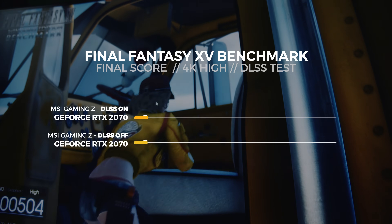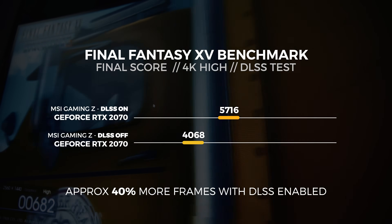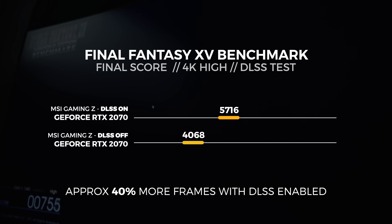Based on price-to-performance history, RTX cards aren't that compelling until you factor in DLSS — and this is where the RTX 2070 really shines. Revisiting the Final Fantasy 15 4K results with DLSS enabled, the MSI RTX 2070 Gaming Z rendered 5,716 frames — around 40% more than without DLSS. That's actually kind of impressive. With 4K and DLSS enabled, the MSI RTX 2070 Gaming Z becomes a lot more attractive and compelling.